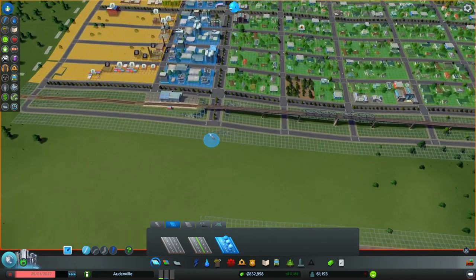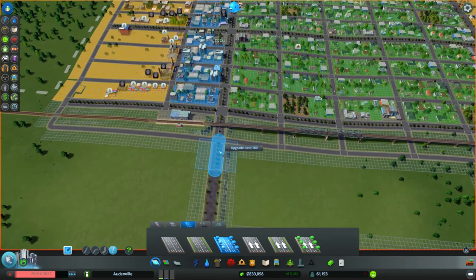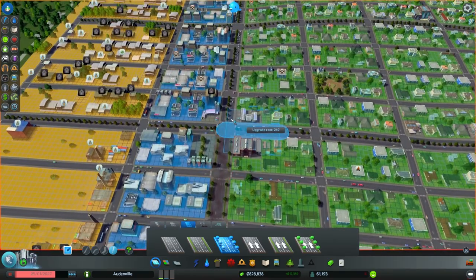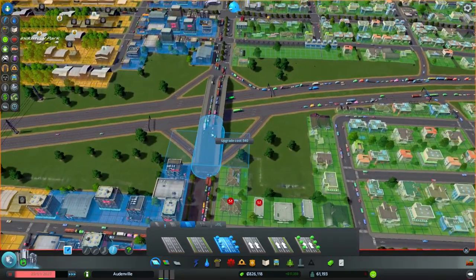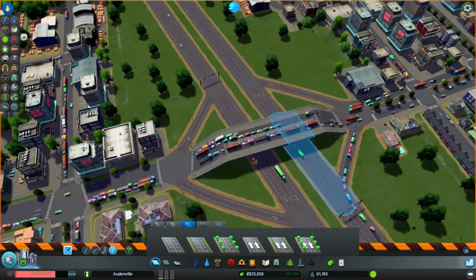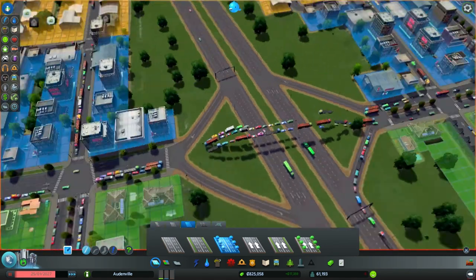That's perfect there. Actually, I might as well upgrade this whole row to large. Large, large, large, large, large — I'll go up to the busy area here, up to the highway. I'm about to rebuild this bridge — it looks like I do have to rebuild the bridge. Let's pull up this bridge. It's kind of weird that you can't upgrade the bridge on the floor like that, but what can you do?